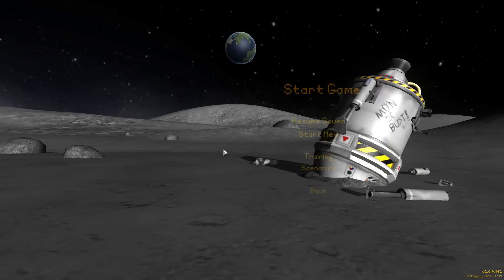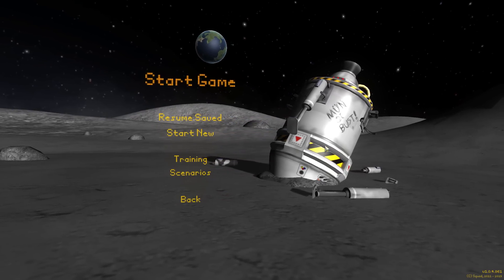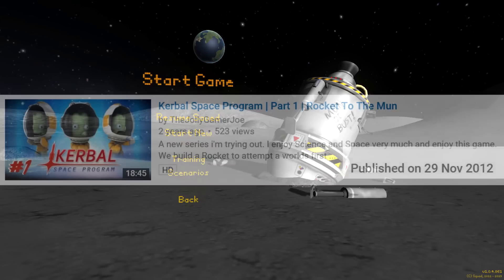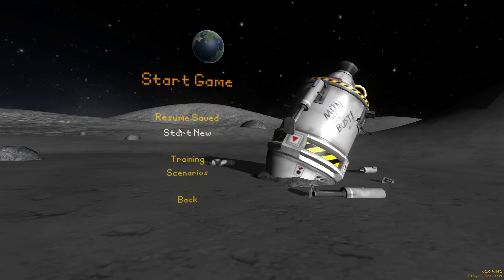What we're going to do, instead of playing it on sandbox mode, which I did ages ago - I can't remember when it was, it was about 2012 I think, maybe 2013 - I uploaded a little three-part series of this years ago before it was even on Steam. All I did in that was I built a rocket, went to the moon, landed on the moon, took off, and went back to Earth. That was pretty much all I did.